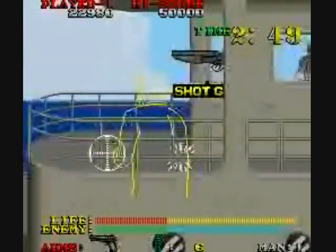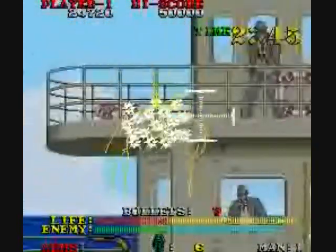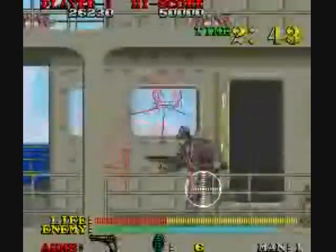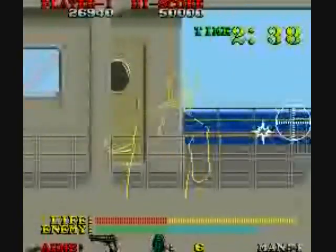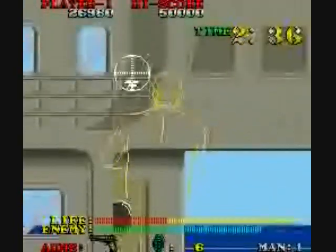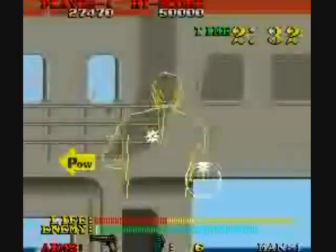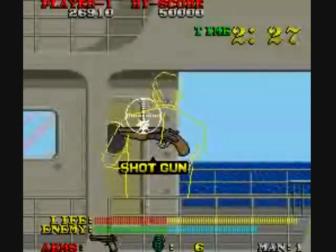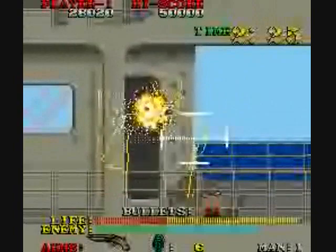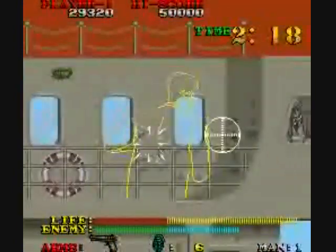Now this second half of the level — there I got a shotgun, which has a wider blast range than your regular shot. The special weapons are limited in ammunition, and when they're out you just go back to your regular shot. But now we're on a yacht here — God, it's hard to hit your targets sometimes. Very frustrating game at times, I'm not a fan of this.